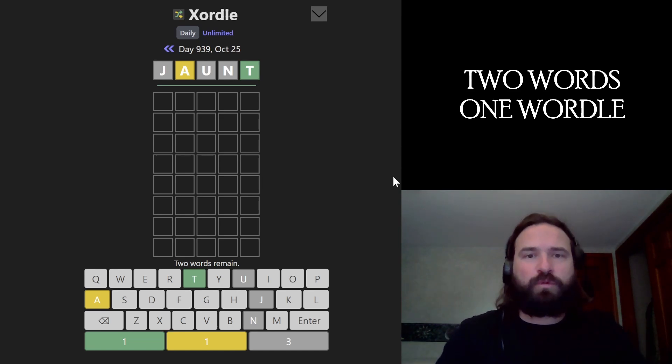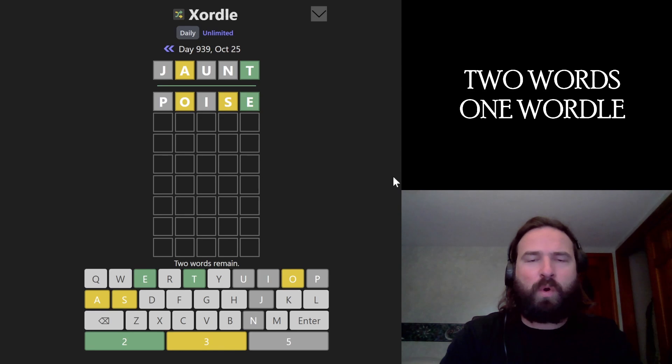How's Master Zortle? Zortle's the world game of two words in the same grid. I like to get all the vowels in off the bat. Let's go POISE here. We got POISE, dude.